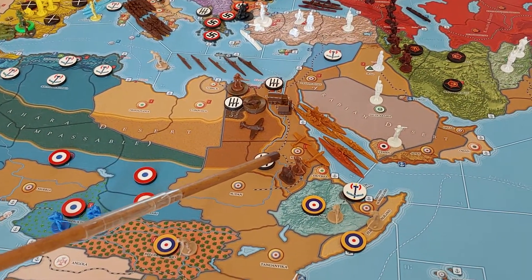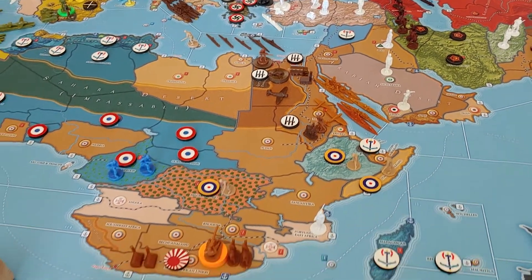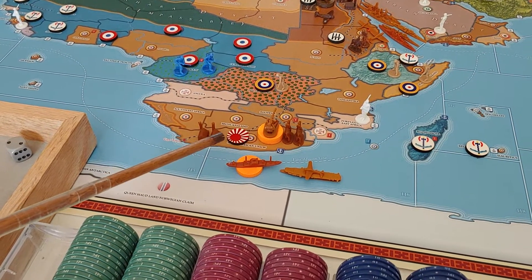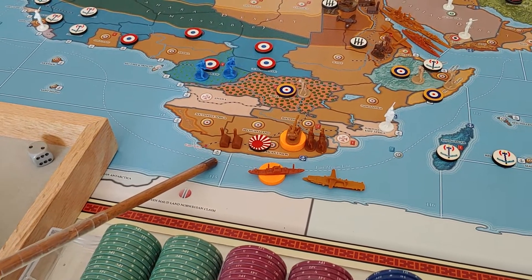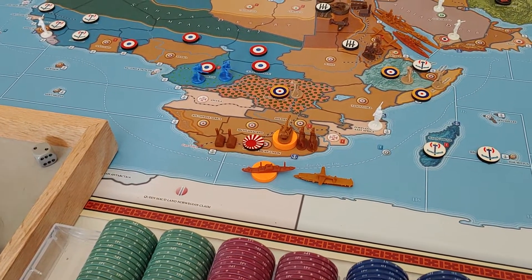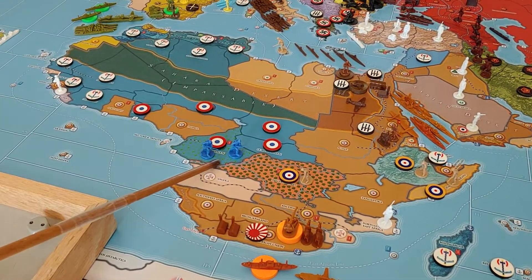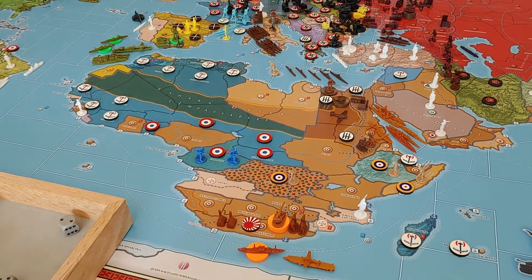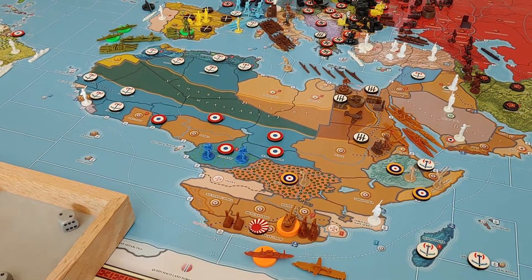The fighter and tactical Japanese planes landed in Nubia, which was Italian-controlled, since the two fleet carriers were destroyed. The Japanese also came down with a landing force of about six to eight infantry and two cavalry, took South Africa, and now have those two minor complexes under their control. They also brought a light carrier with a plane to guard the transports. Africa, other than the Free French capital in Cameroon and a couple of odd British infantry in Central Africa, is now completely Axis-controlled, with the Japanese having two minor complexes in Africa to build units directly there.